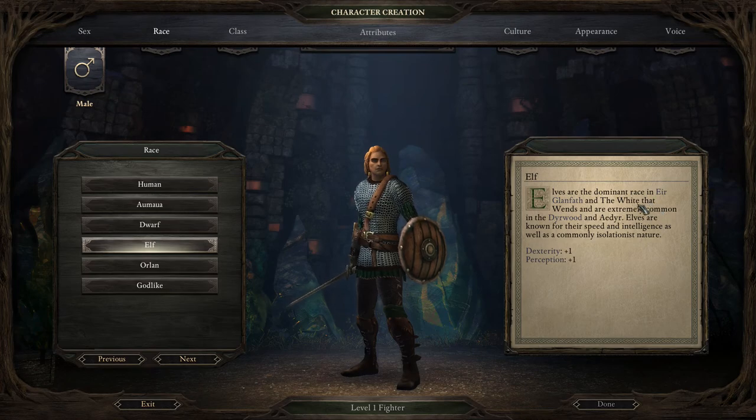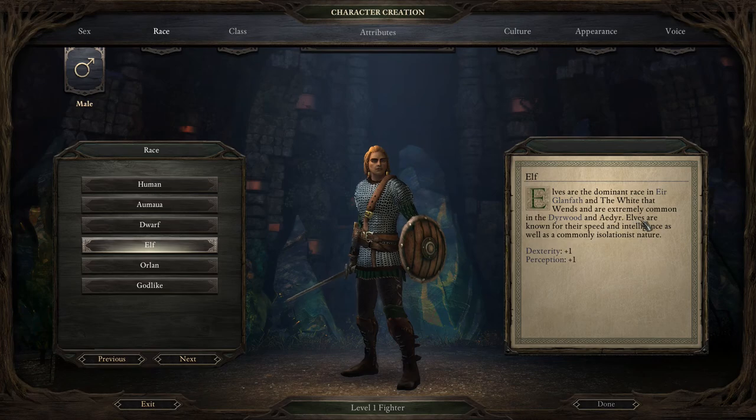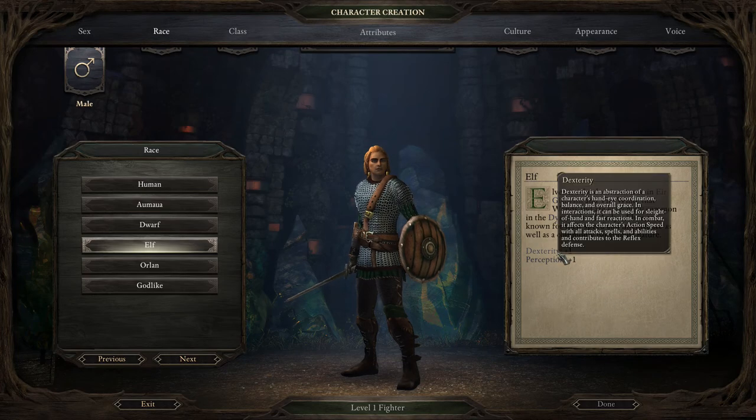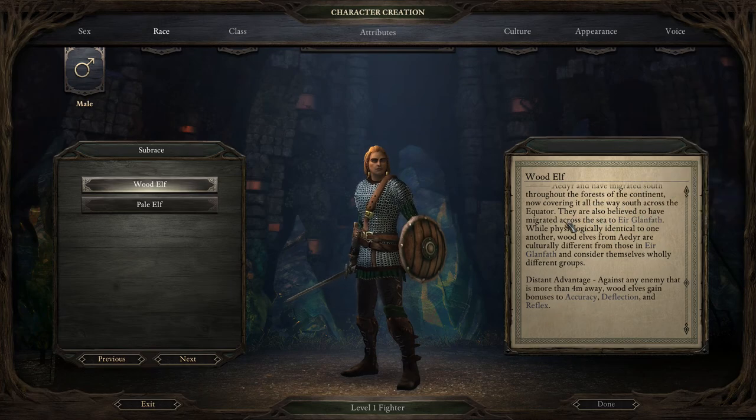I'm feeling like the elf. The wood elves that wed the — holy cow, sorry guys, this name is extremely common in the Dyrwood. They are known for speed, intelligence, and a commonly isolationist nature — so dexterity and perception. I think we're going to go with the pale elf. We'll trace their beginnings far north; they have migrated south across the continent and are believed to have migrated across the sea as well.